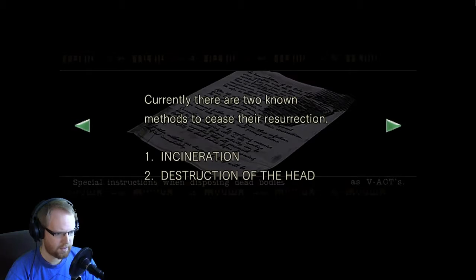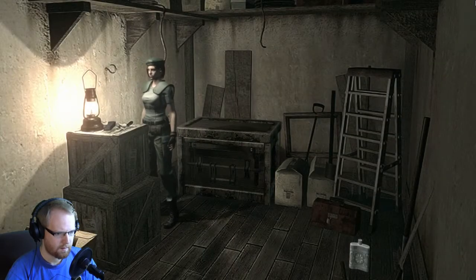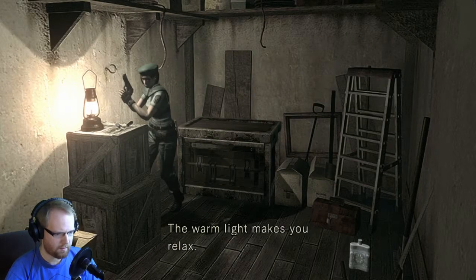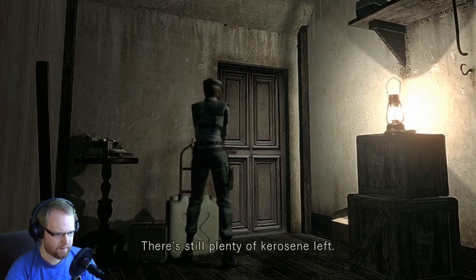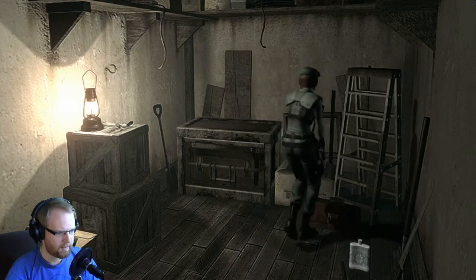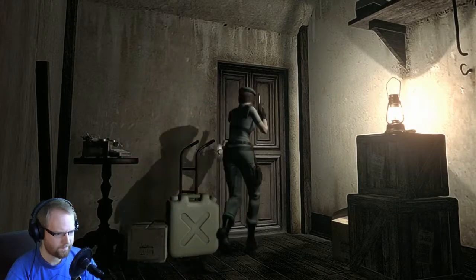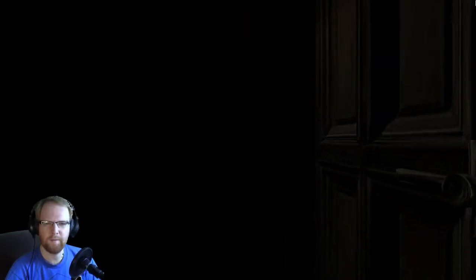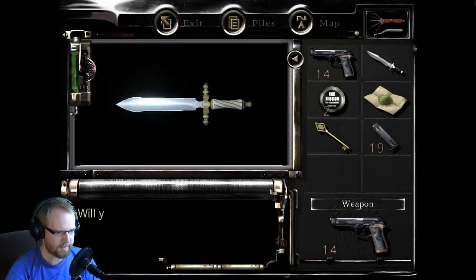Special checks for disposing of dead bodies — they may appear to be dead but could come back to life. Incineration, destruction of the head. I would take the handgun magazine. So how can Jill — there's still plenty of kerosene left — how do I get rid of them if I don't have a lighter? That's the question. Also, I feel like every time you go into a save room in some of the other Resident Evils there's an ink ribbon, so I'm a little surprised. Oh, my dagger — I can pick it back up when it's a headshot!